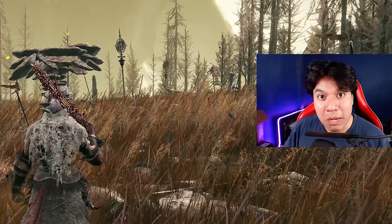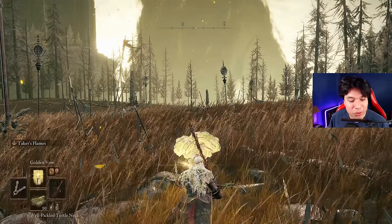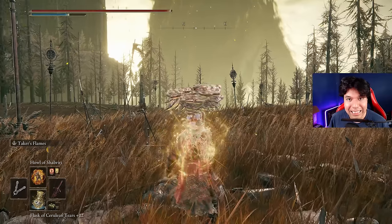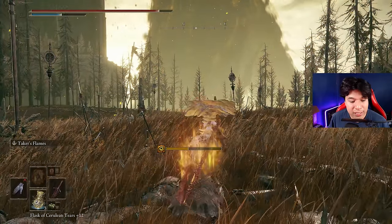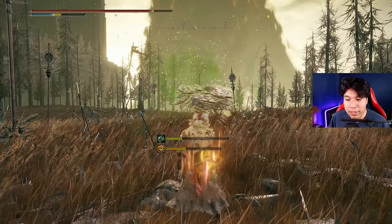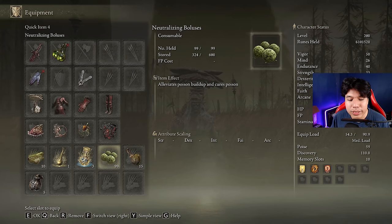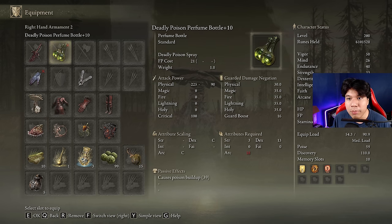Now I am going to show you how to use this build. First of all we are going to use Golden Vow and a Pickled Turtle Neck, which is completely optional. Then you have to use your Flask of Wondrous Physick and cast Halo of Shabriri. As soon as you do it, switch your seal in the off-hand for the Poison Hand. Then use the skill on the poison perfume bottle. Then switch back to your Blasphemous Blade, refill your FP and cure the poison. The reason why I am curing the poison with the Neutralizing Boluses is so we don't lose the effect of the Mushroom Crown or the Kindred of Rot's Exultation, while also reducing the speed of the HP drain. This way we don't have to wait until the poison disappears by itself, which will be really helpful to trigger the buff again while fighting using the Rope Fetid Pots or the Poison Perfume Bottle.